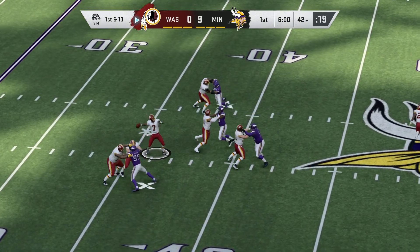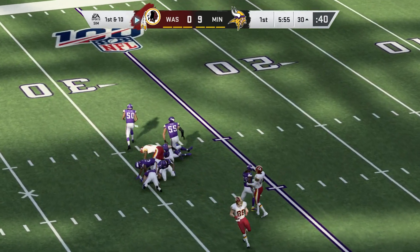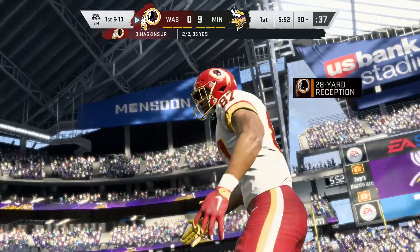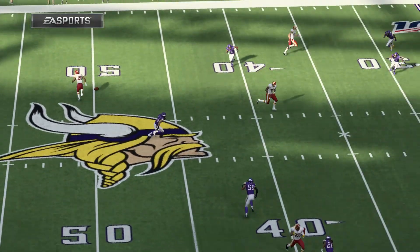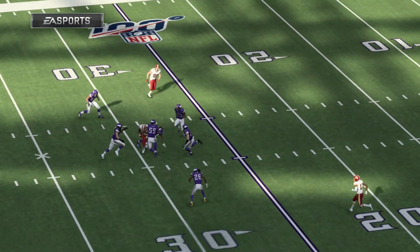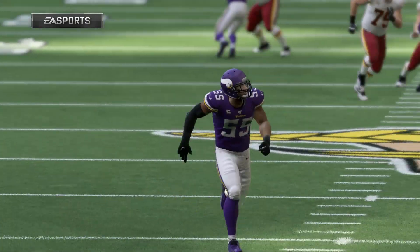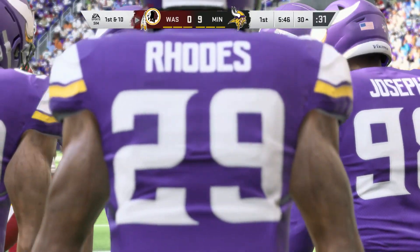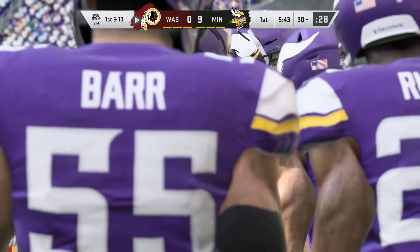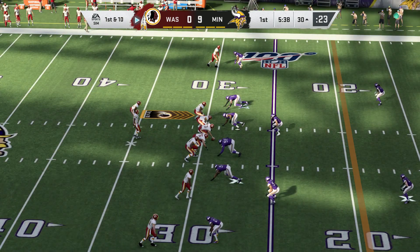Now Haskins on first down connects with tight end Jeremy Sprinkle — he's got this to the 30 before being taken down. A really good pickup of 28 yards. And there's a completion to the tight end. Look at the size of these players nowadays — 6'4", 6'5" and up. A lot of guys used to be basketball players, somehow came back to football. You get better athleticism, great hand-eye coordination, guys who know how to control their bodies when they run their routes. From Viking territory, they'll come up first and ten at the 30.